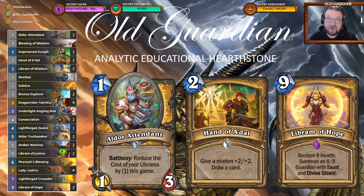Hello everyone, it's OdeGuardian here. Ashes of Outland's 3D balance patch is here, and that brought with it a Paladin buff — Elder Attendant into a 1-mana 1/3 with the same Battlecry it used to have. So Paladin finally has a 1-drop, and of course a lot of people have now been playing Paladin.